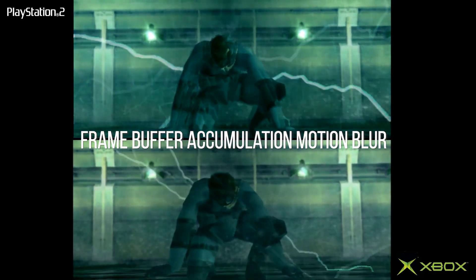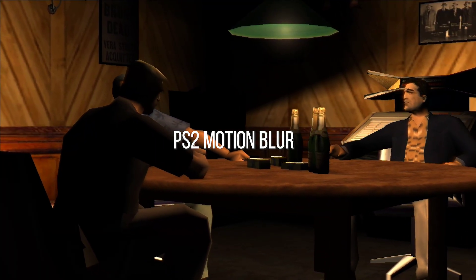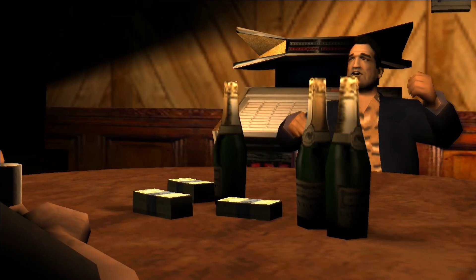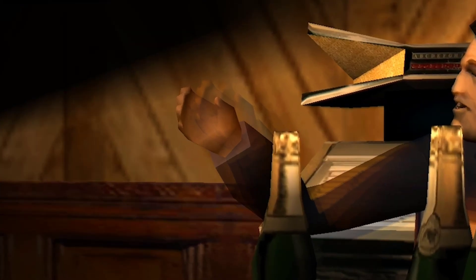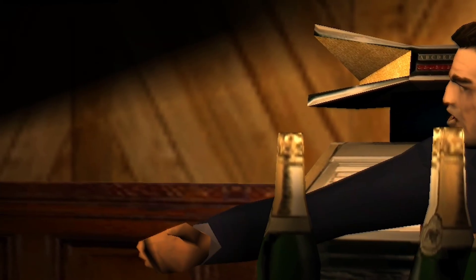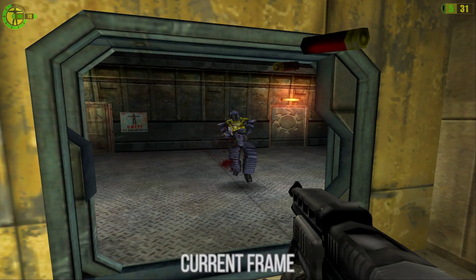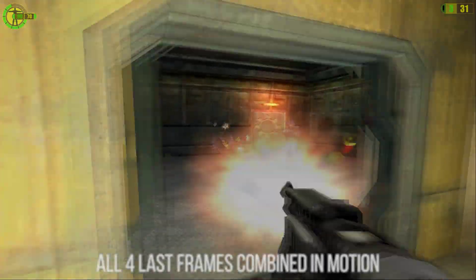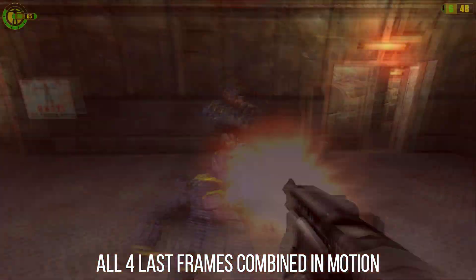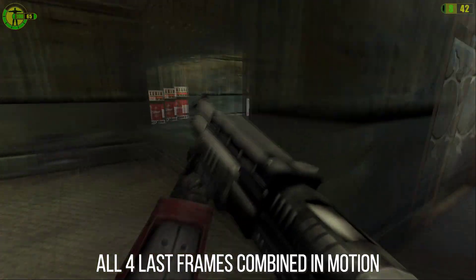Frame buffer accumulation motion blur is just a really fancy way of saying PS2 motion blur. Many can recognize it at first glance from popular games like Metal Gear Solid 2 or Grand Theft Auto San Andreas. It's that smeary, framey, ghosty looking blur that affects every single part of the screen. The way it works is simple: in the current frame, the last few frames have their opacity progressively reduced and are overlaid into the current frame, attempting to emulate how real motion blur works in a camera or in your eyes.